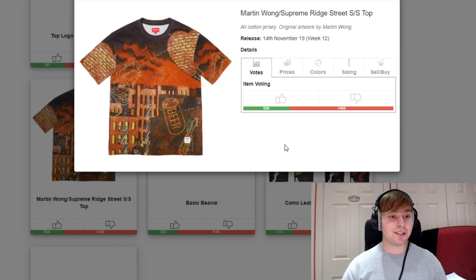We then have another Martin Wong piece — the Ridge Street top. Short sleeve top, a retail of around £58 to £78. I thought this graphic was really cool as well, but I just wish it was on a regular tee instead of one of these more expensive premium pieces. I think people would have liked it a lot more that way.